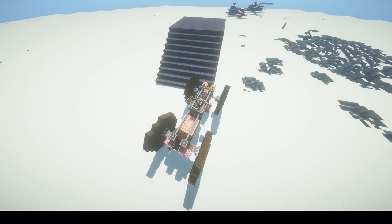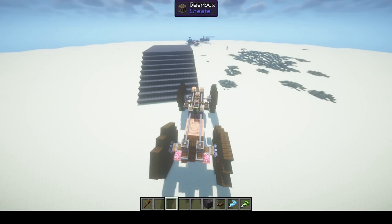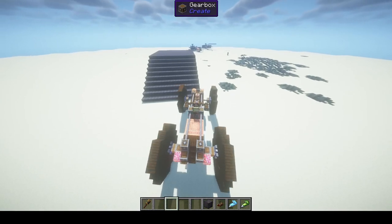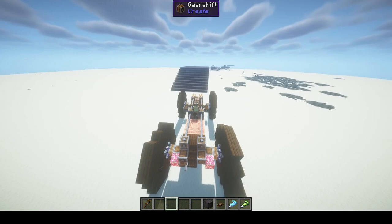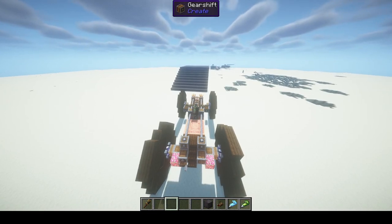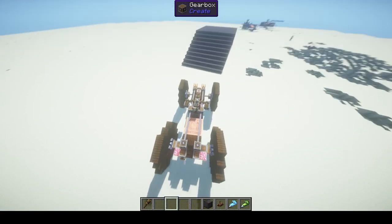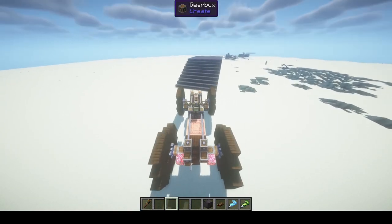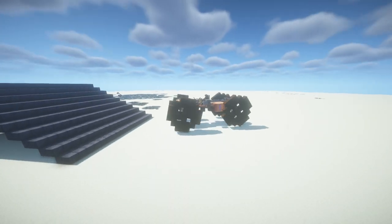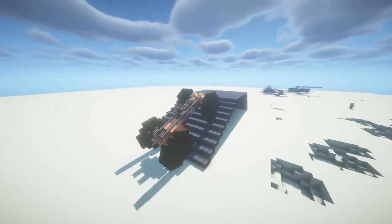I'm not aligned with the ramp I want to go up, so I'm going to reverse. I'll flip this lever and that reverses all the controls, so pressing W makes me go backwards. I can also turn in reverse, and I'm just going to line myself up to go up this ramp to show you what it's like on terrain. Then we'll change the gear and go forward.